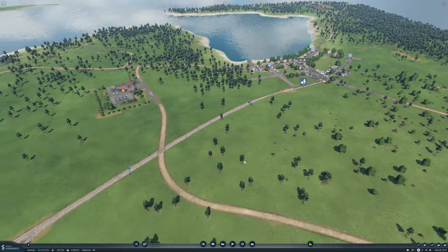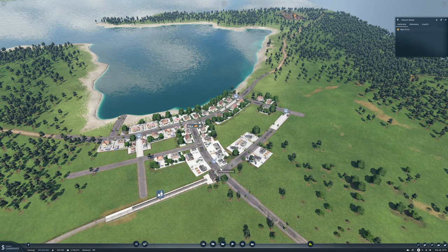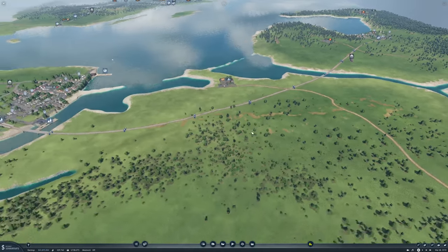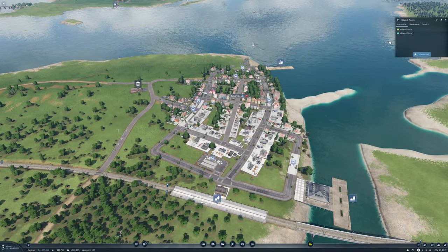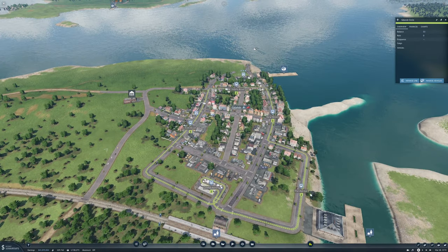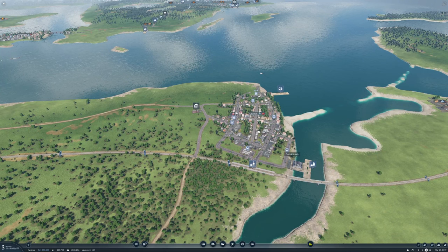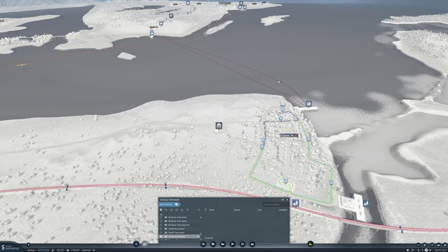I have set up the lines as well. I put in a circle here just going around - just one, don't really need more in that tiny town. And then over here in Gdansk I have set up two, even though we don't really need it, and they are going this way around and the other one goes the other way around. Let's let the game play and let's get some vehicles.